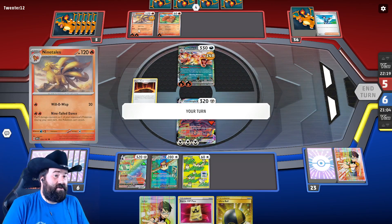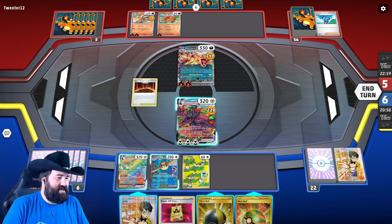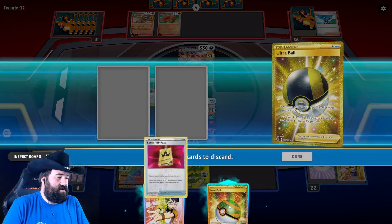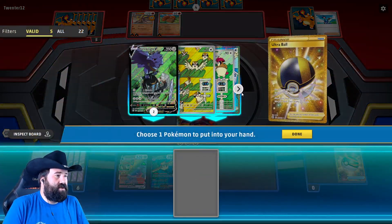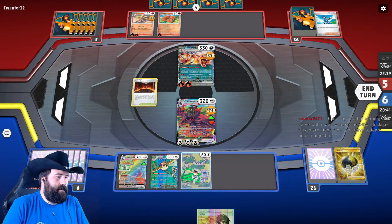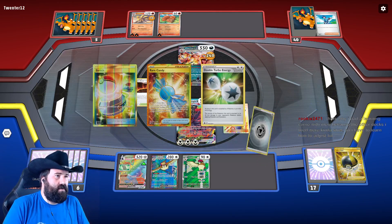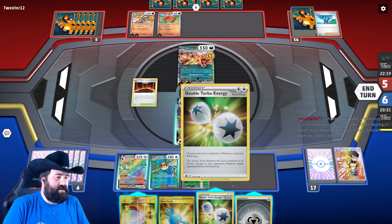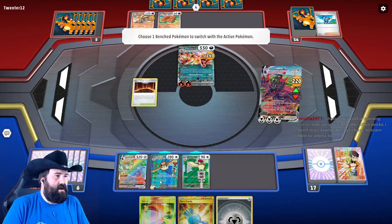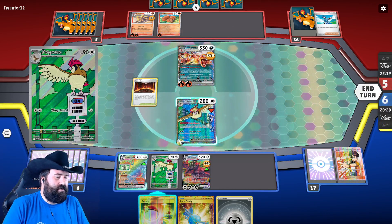Nine damage counters doesn't actually knock this Corviknight out — excellent news for us. Let's ditch these two things for a Pidgeotto so we can evolve that. Then we're going to use our Judge to get rid of their hand. The Double Turbo's a good draw, and the Switch too. We're going to retreat for free. This actually does knock out the Charizard — let's do that, because we have another Pidgeot here if we need it. I like that a lot more than risking the Corviknight.